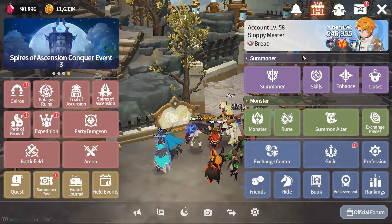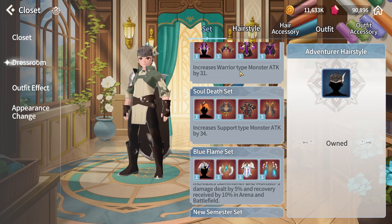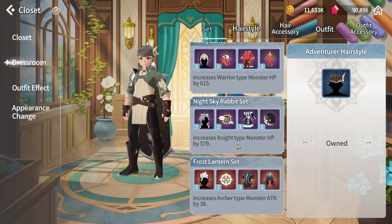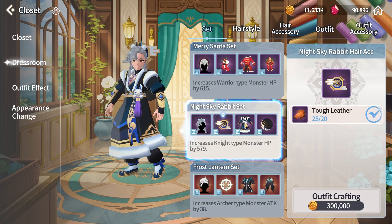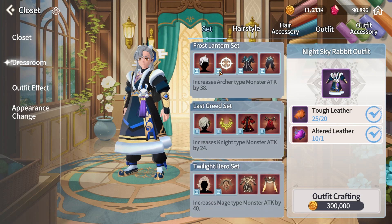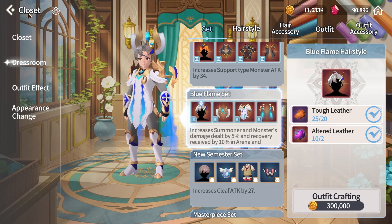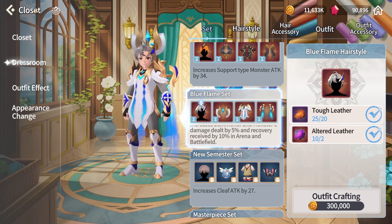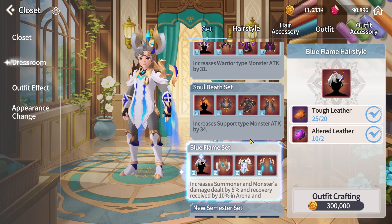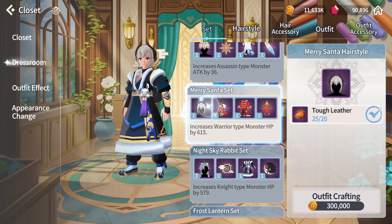There's a new outfit — well, not new exactly. It's one of those outfits that were previously only available for purchase with real money. Now it can be crafted, but it requires altered letters, which is a bit expensive. Since the buff posts at 5am for me, I'm not waking up at 5am for a game. But eventually once I have them, you can get these sets — they'll constantly add previously purchasable ones here.